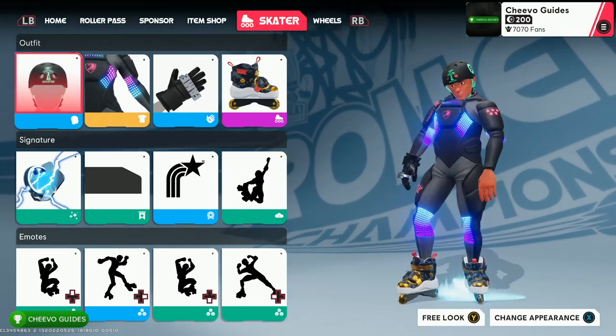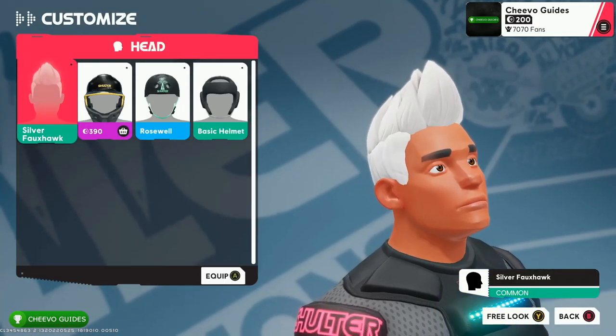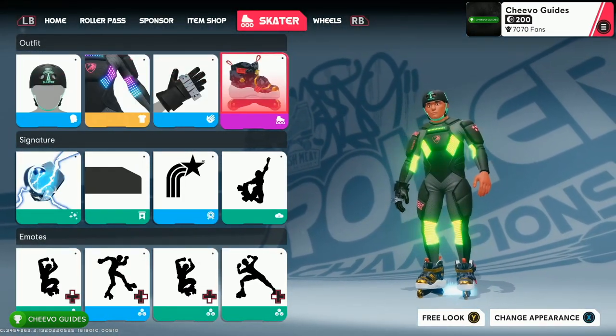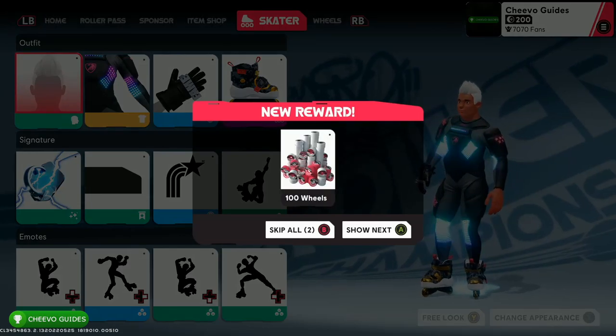We have four different categories in our outfit: the head, the torso, the gloves, and the skates. We are going to need to have rare cosmetics or above in each of these slots. After that we need to play a game and then also win the game. Once you win a game with four rare items in each of the cosmetic slots, you'll unlock the Fancy achievement or trophy.